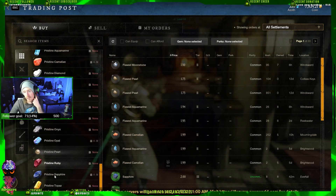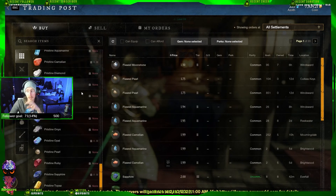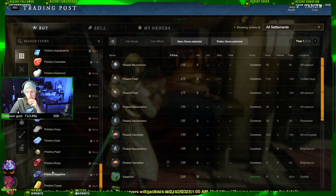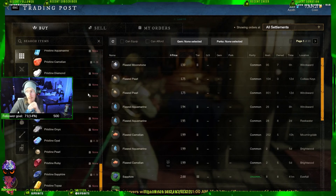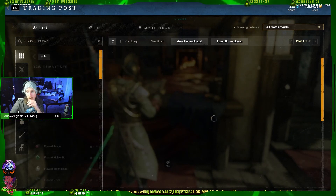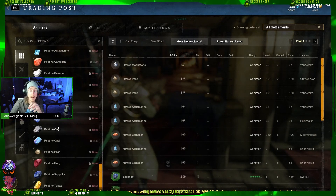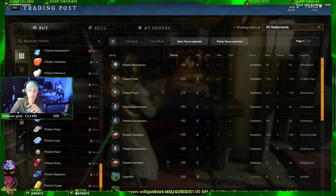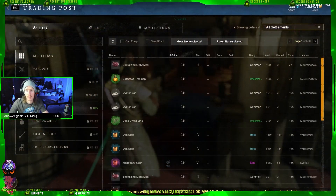The ones I found were like the Sapphire — it was hella cheap on my server and I ended up buying out a ton of them. I would definitely get ahead of this because this has already been happening on our server quite a bit. All the ones you can buy off the market that are cheap, buy those and use those to just cut. You can do the same thing with Brilliant as well.